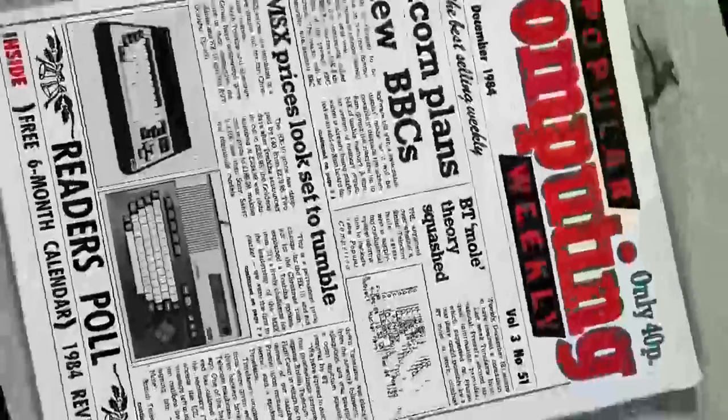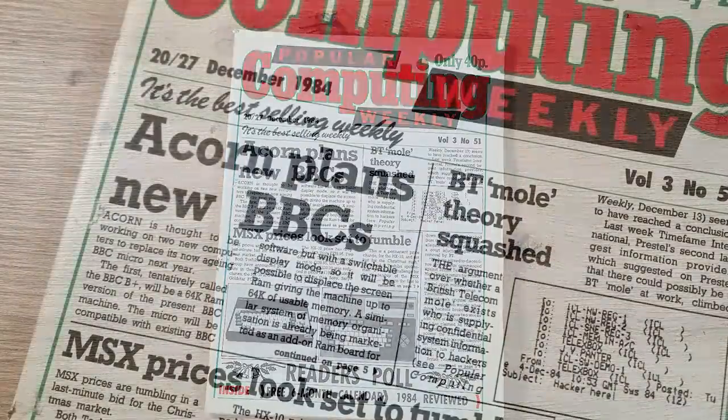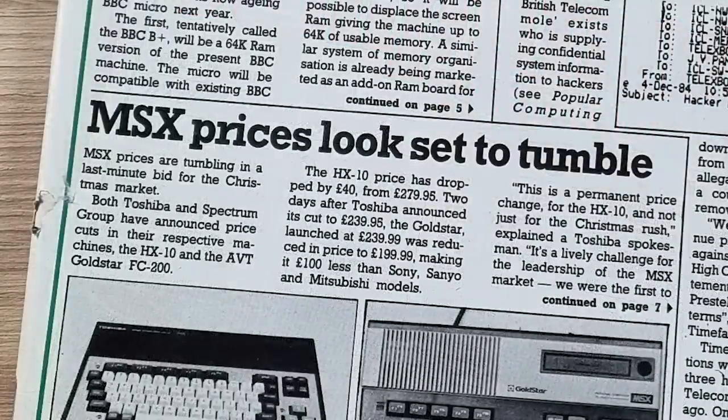What was happening 38 years ago in December 1984? Let's take a look through the Christmas issue of Popular Computing Weekly and find out. The main news covered three things: new machines planned by Acorn, the MSX Price Wars, and a BT Mole. The new BBC B Plus is expected to sell for £400 and the BBC C30 for £500 — quite hefty price tags for something trying to compete with Sinclair's machines. MSX machines are seeing a price crash in an urgent effort to grab some of the lucrative Christmas market, though prices are still going to be far too high to compete with the likes of Sinclair and Commodore.